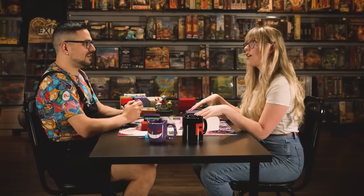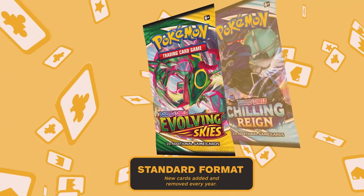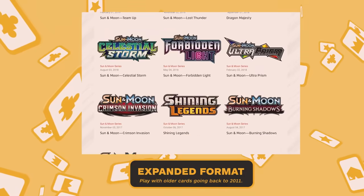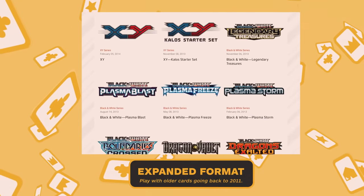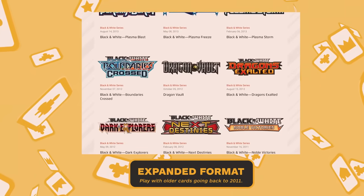That was super fun — the retro format. Thanks for walking me through that. I'm excited to see the contrast now because we're stepping into standard format, which is a little more my territory. Standard format uses the most recent sets. If you want to play older cards without going all the way back to retro, you can play expanded format, which goes all the way back to Black and White.